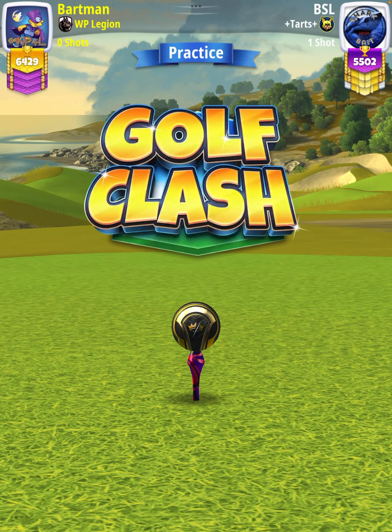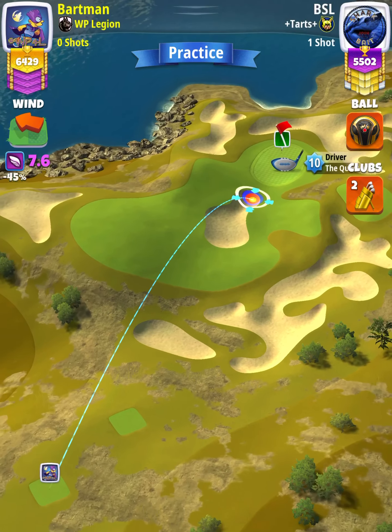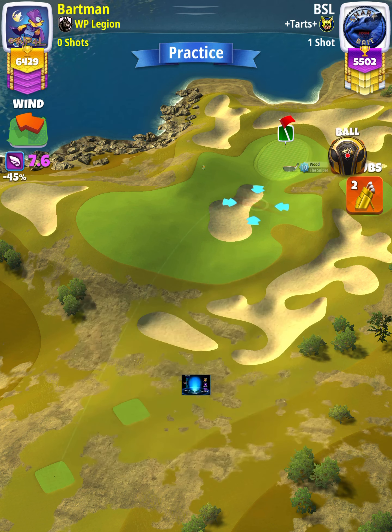Hey, what's going on everybody? This is hole number 16 of the Big Catch Tournament, expert division opening round. For our tee shot, we want to use a Sniper level 7 and above, and either a King Maker or King Slayer ball depending on our wind. We want wind to be somewhere between 6.5 and 8.0 miles per hour.